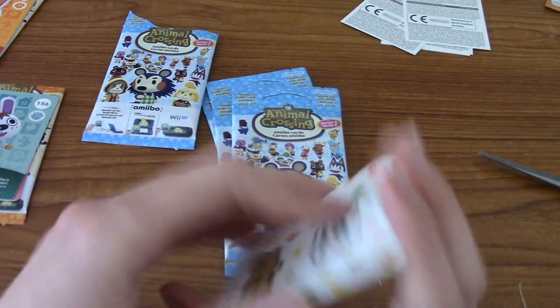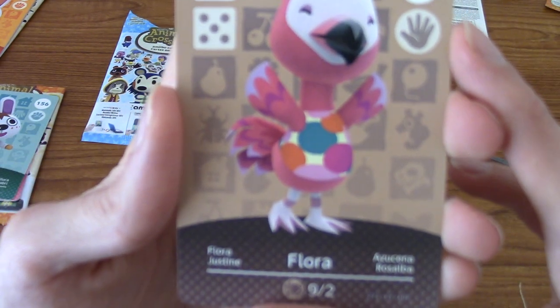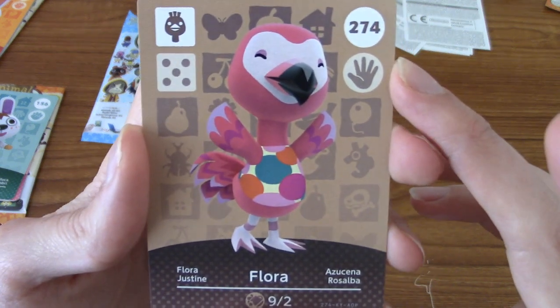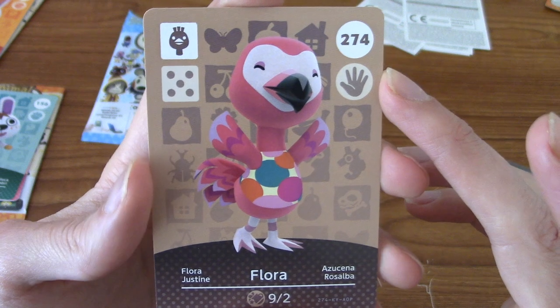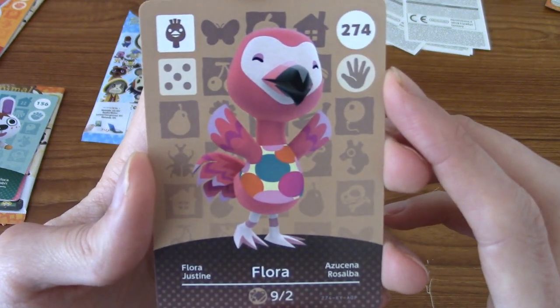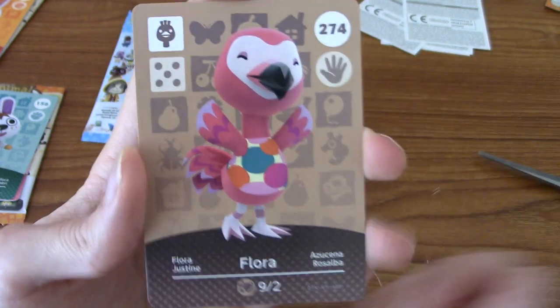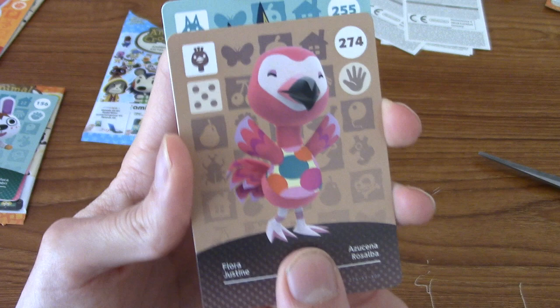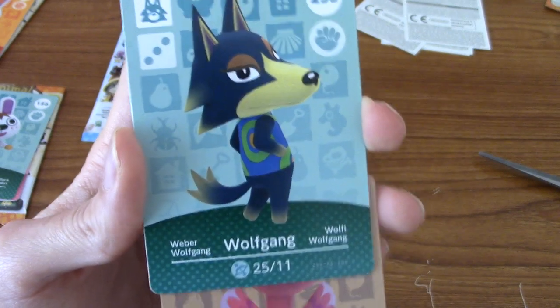Right, let's begin. Series 3 — we have Flora. Is that a flamingo? There's actually a flamingo! I didn't know you could have a flamingo villager. It probably just looks like a flamingo — it's probably a bird slash turkey villager, but she's meant to look like it. Flora, very cute.